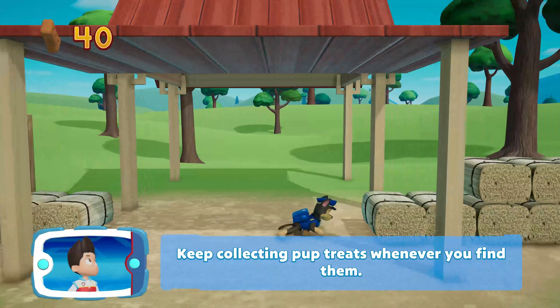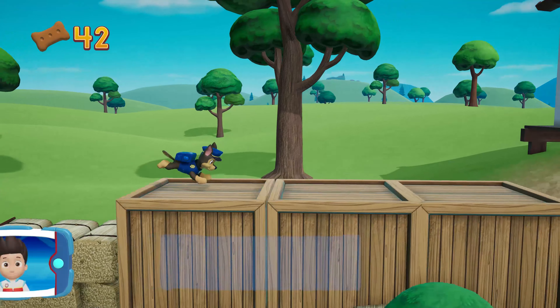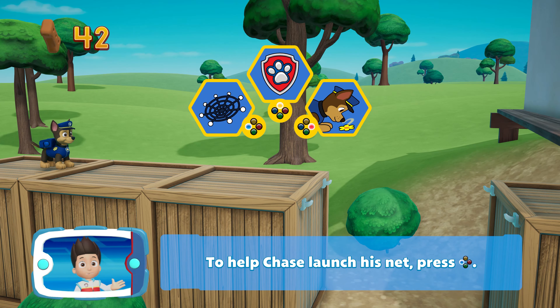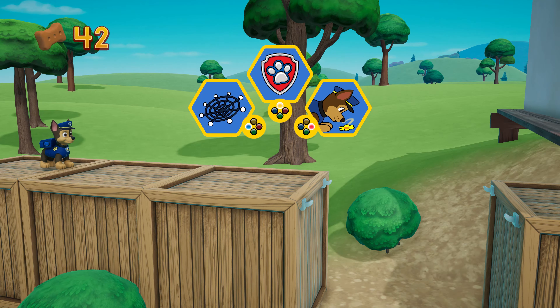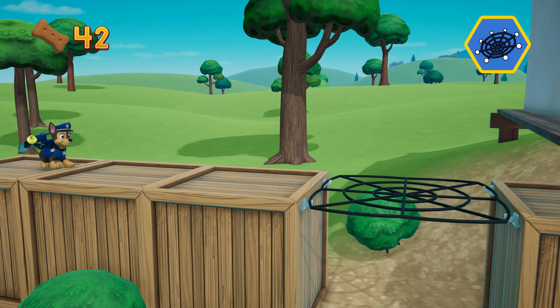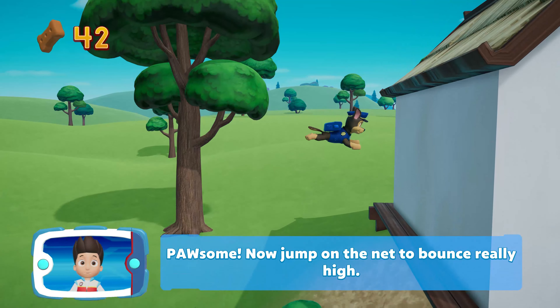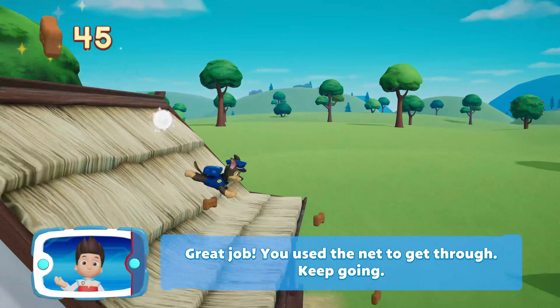Keep collecting pup treats whenever you find them. There's a gap in the path — look at the hooks over there. Chase can use his net on the hooks to bounce higher and get past. To help Chase launch his net, press the X button. Now move Chase onto the net to start bouncing. Awesome! Now jump on the net to bounce. Great job! You used the net to get through.